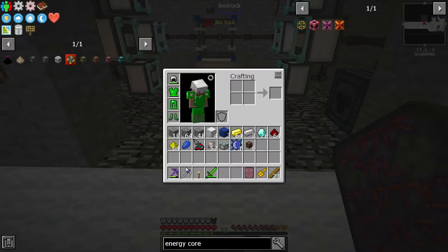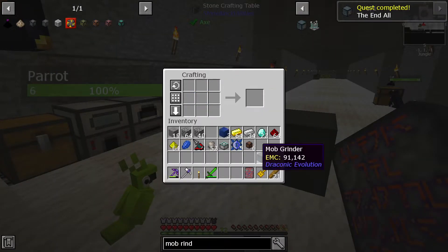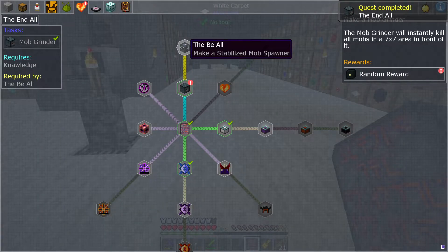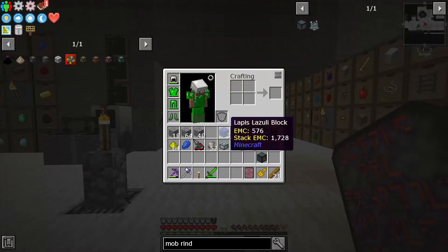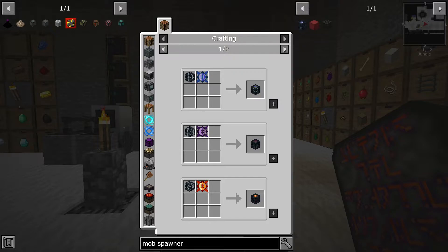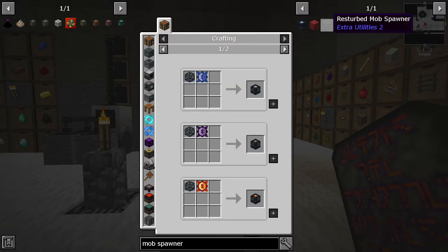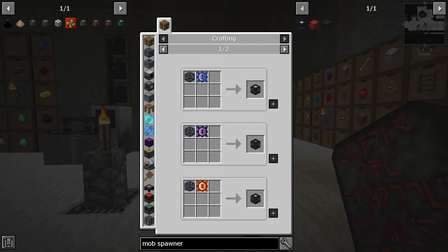Mob grinder — that ain't hard to do. Mob grinder I've got done. That's easy enough. Above that is a stabilized mob spawner. How the hell? That requires a broken mob spawner, which means I have to find a broken spawner. That ain't gonna happen — I'm gonna have to find a mob spawner. That ain't something I can just find; that's probably hanging out somewhere in the mining dimension.